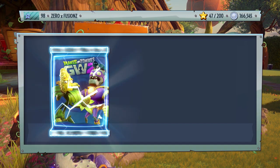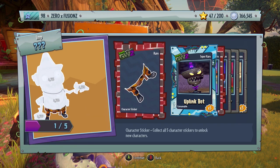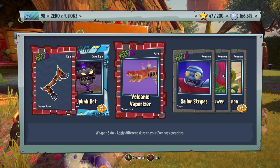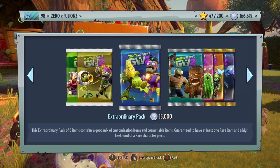Let's open another Extraordinary Pack — these seem to be good for customizations and hopefully we can get some characters too. We get a piece for the Pylon Imp — which we can already play as from the weekly showcase — five Uplink Bots, a Volcanic Vaporizer for the Paleontologist, Sailor Stripes for the All-Star, a Flower Power Wand for Rose, and three Pea Cannons.